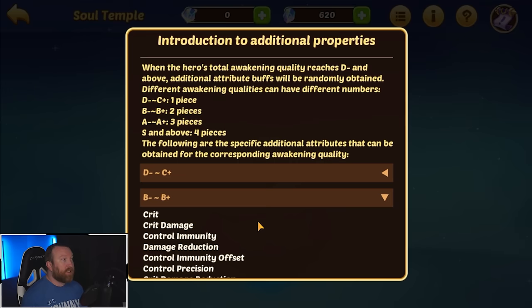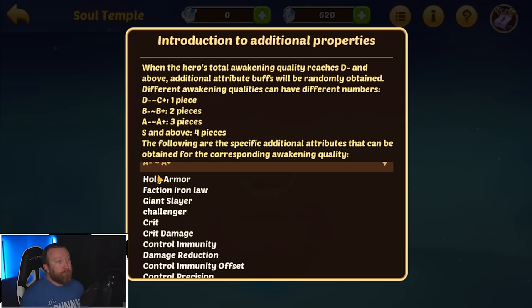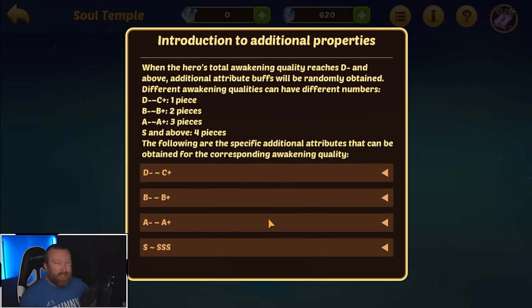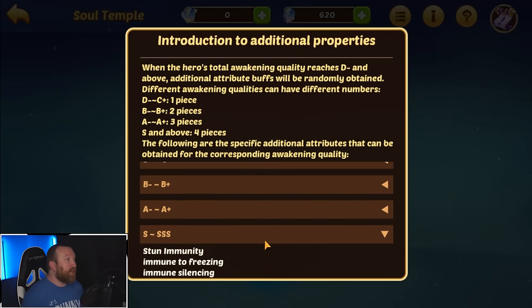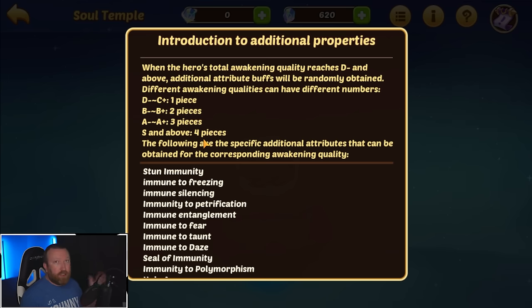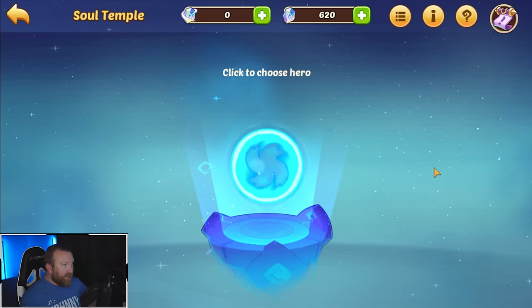At B tier we start getting better ones like damage reduction, control immunity, and reduces DoTs received — there are a lot more effects. But what we really want to look at is A and S, because this means not just one role gets an A or S but the whole character does. There are some funky names on here — holy armor, faction iron log, giant slayer, challenger — not sure if those are translation issues with the tap tap server. In S tier you can get even more, and you can get up to four of these properties on your role.